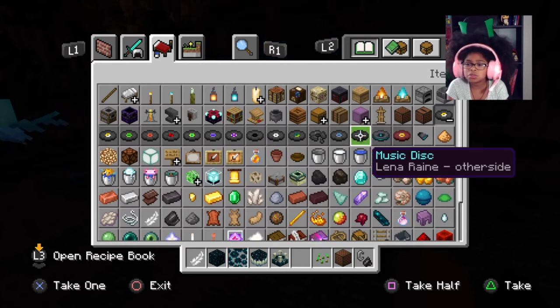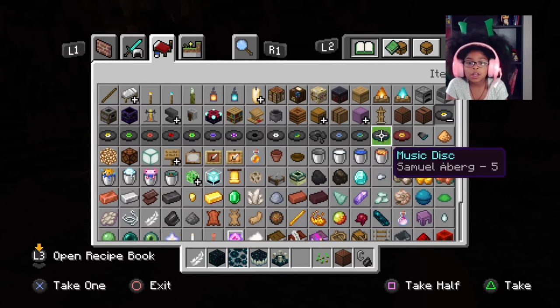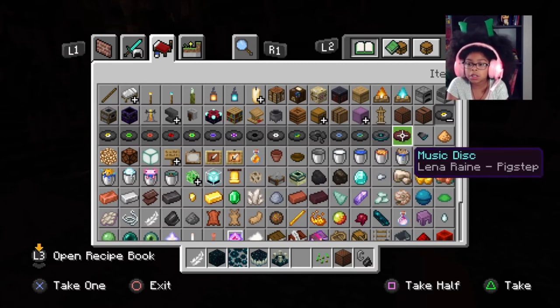There are two new music discs - are these both new? I think they're both new. One of them you have to craft - you need to get nine shards to make a music disc like this.